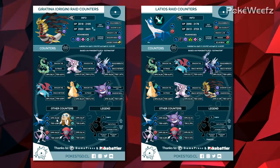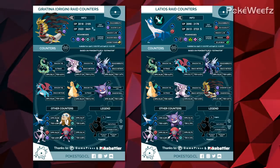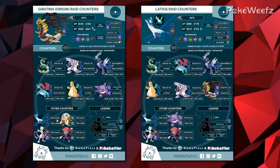Latios is a Dragon type, just like Giratina, so you can use your same battle teams for that. You can also use Ghost types, or if you have a Mamoswine with Avalanche, go for that.